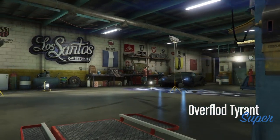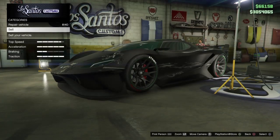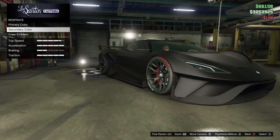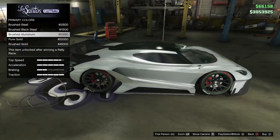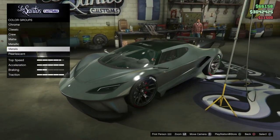Once you guys have a car in there, what you want to do is go down to the respray section. Go ahead and get a primary color, go to metals, and pick any metal you guys want. It really looks good on the Brushed Black Steel, so go ahead and pick that.